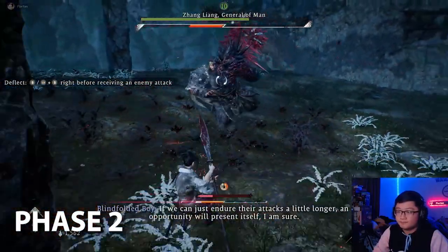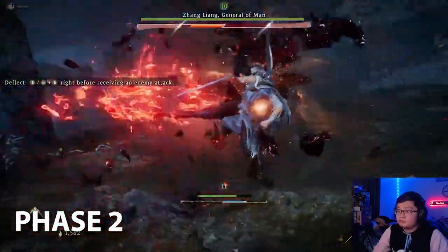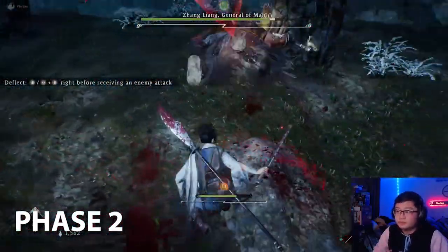Phase 2: keep a safe distance and don't get greedy. You want to watch out for those critical blows. Deflecting those will help you break his spirit gauge so you can land a fatal strike on him and do massive damage.